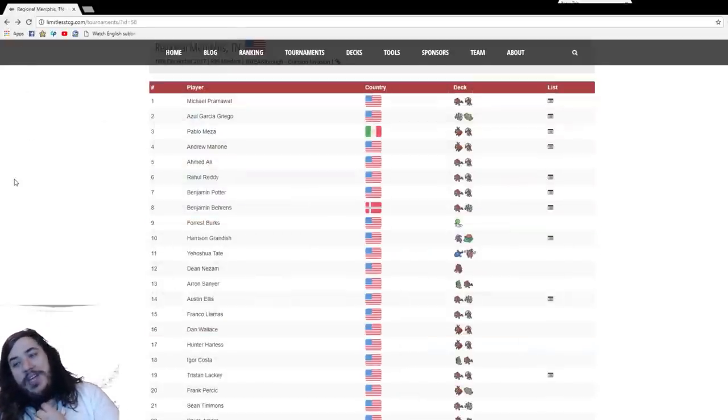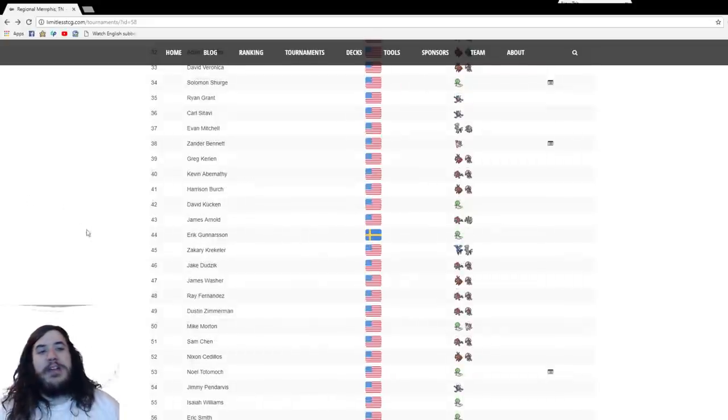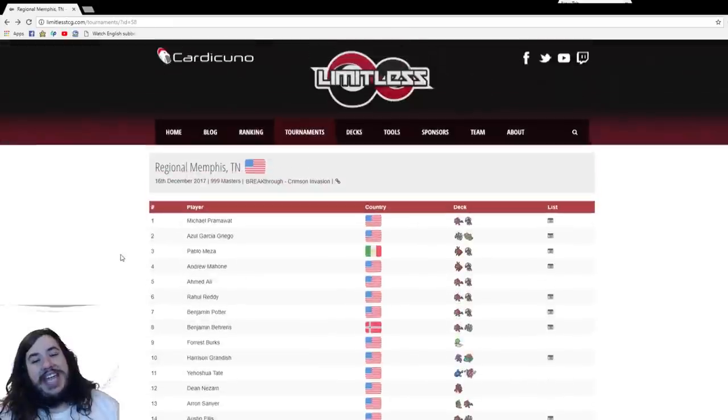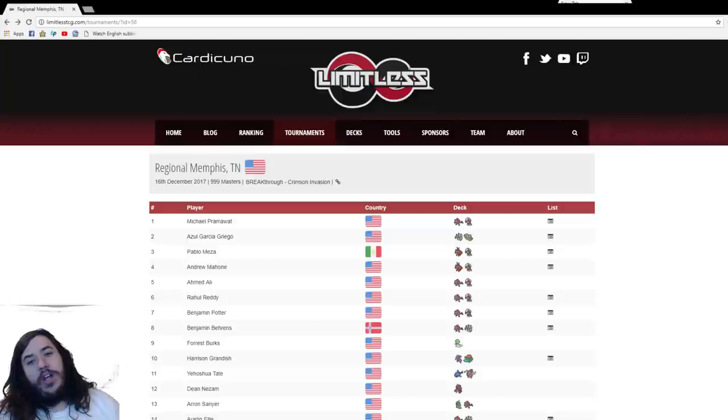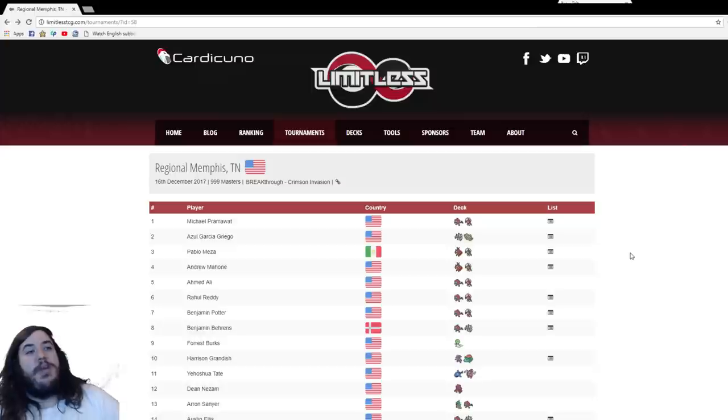That's going to be the top eight decks from this past weekend. Hope you enjoyed this video — if you have any questions about Memphis Regionals let me know. The next tournament for America is Dallas Regionals on January 26th, and that one is Expanded format. We basically have a month and a week to rest, enjoy the holidays, take a break, play some cups, and then get back into it with Dallas Regionals. Hopefully next time we can make cut, or at least just get points. Hit the subscribe button and have a great day!